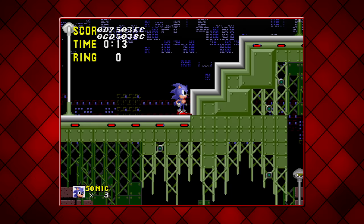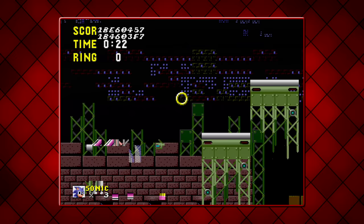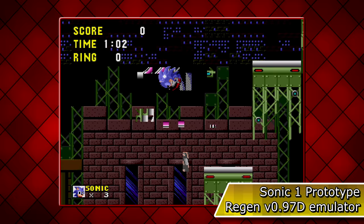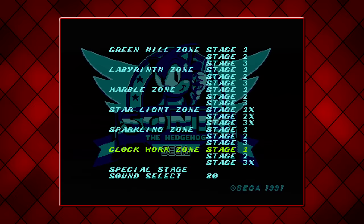I entered into other acts in Starlight Zone which again have entirely altered layouts and minimal objects, but the one that caught my eye was this garbled block in Act 2. It acts as a lowering stand, but is it a glitch due to running on a real machine? Well, Kega — the most forgiving emulator — also shows a corrupted mess, as does the Regen emulator. So no, the system is not at fault here.